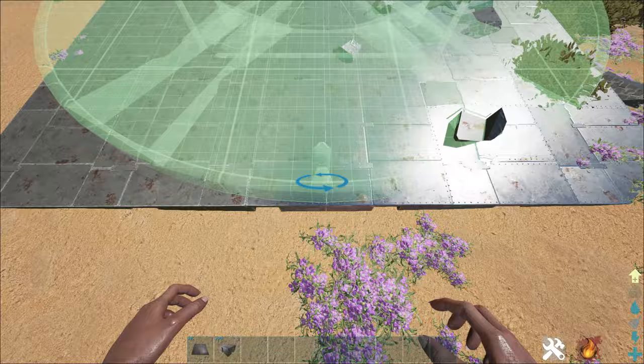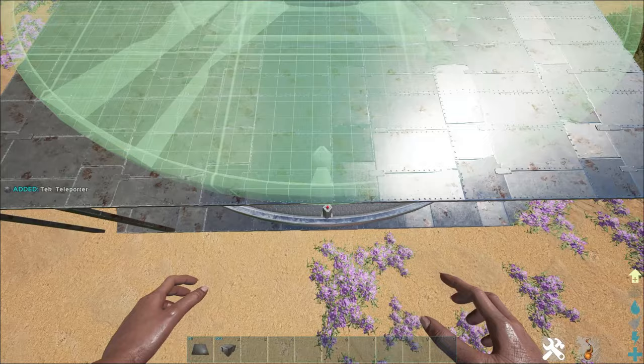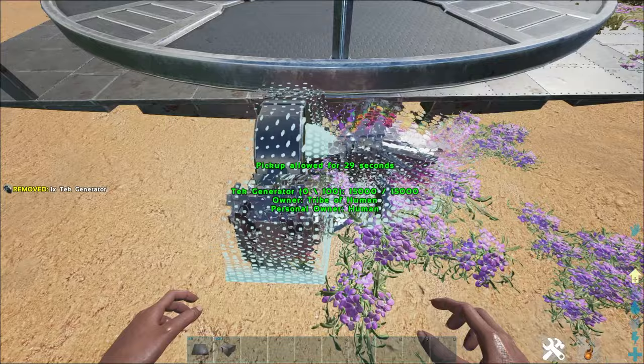Put down a teleporter on these foundations, then go two walls up and put a layer of ceilings over the first teleporter. Place a second teleporter on top, then throw out a wyvern on the area of the second teleporter, above wherever your foundations are on the first.